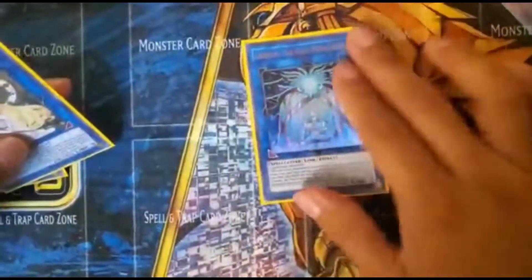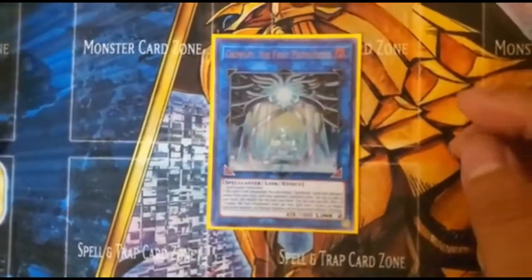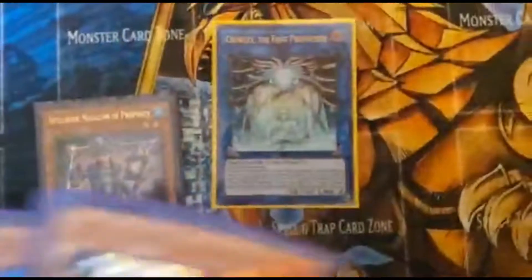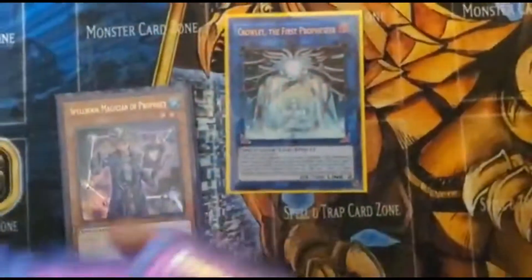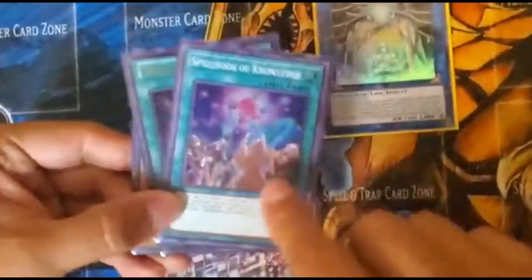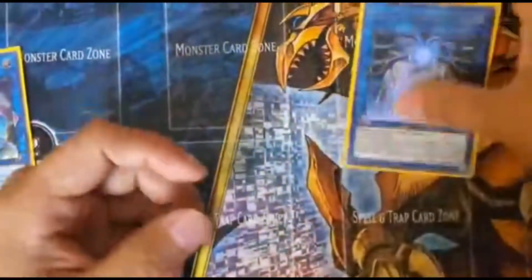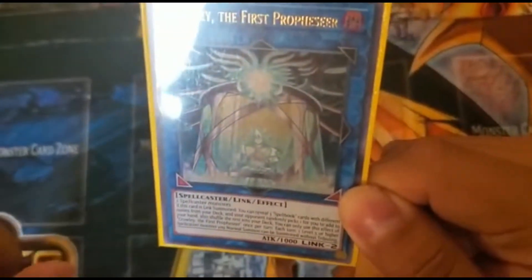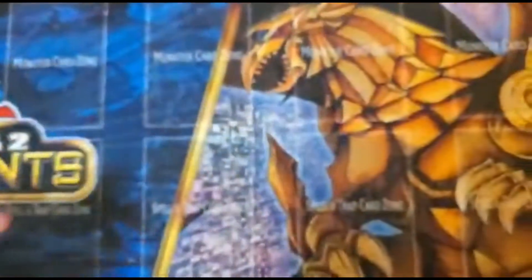I run The First Spellbook Professor because of Spellbooks — I can get him, Spellbook of Secrets, or Spellbook of Knowledge. Whatever your opponent randomly picks is the card you add to your hand. If you add Spellbook of Knowledge, draw two. If you add Spellbook of Secrets, search one then draw two. Either way you win. His other effect, which not many know: each turn one level five or higher spellcaster can be normal summoned without tributing.